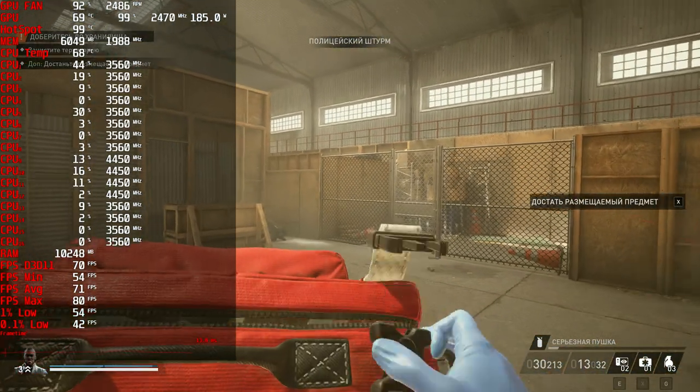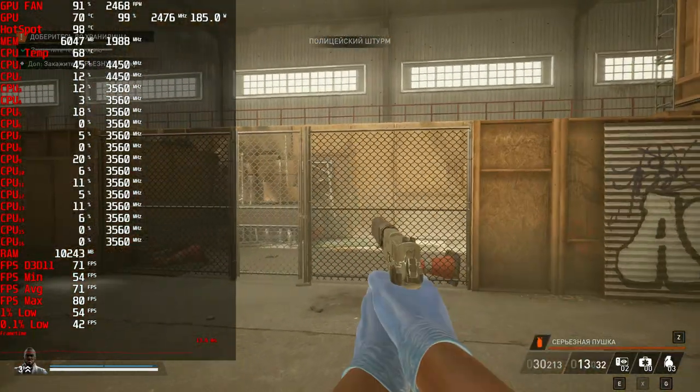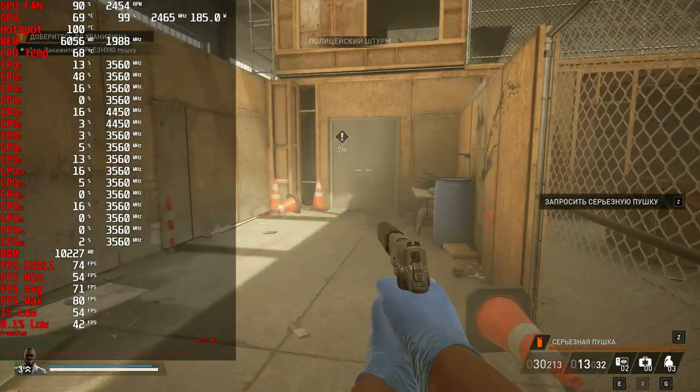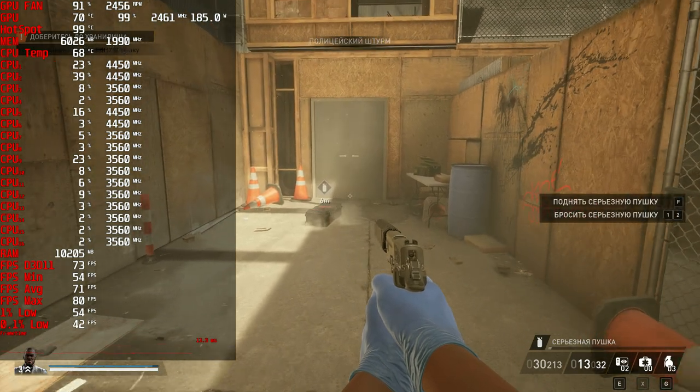You're looking a bit rough. If you have a medic bag, you can deploy it and get yourself back to form. As a treat, I've left an overkill weapon in there. Pick it up and rush through the next door to do some real damage. That's what I'm talking about.